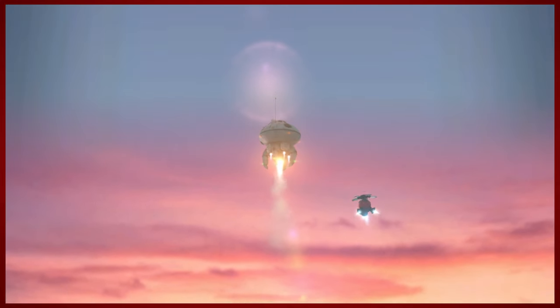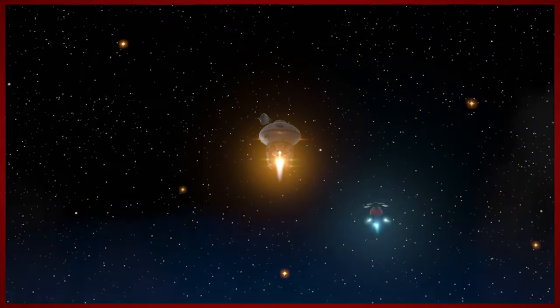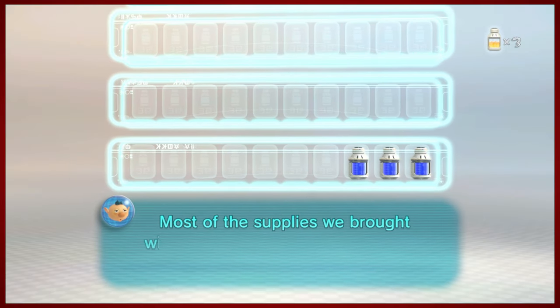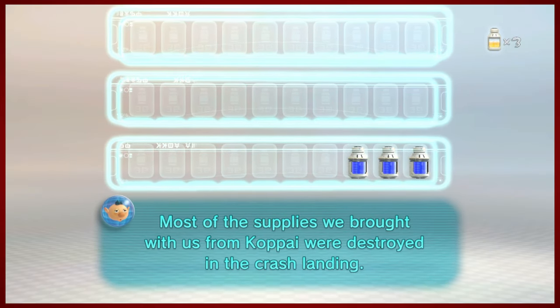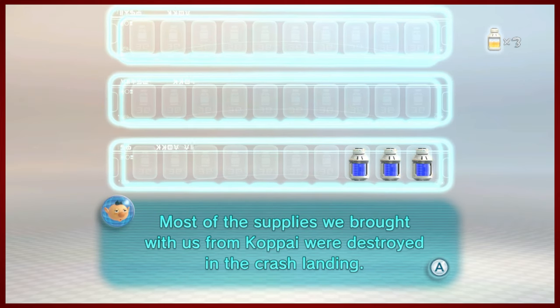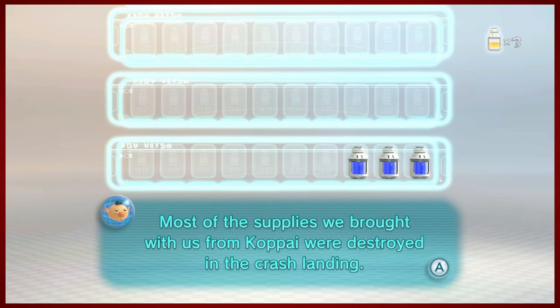There we go. The Onion will follow the ship, which I think is pretty cool — it becomes even more fun as things get a little more colorful. So we were brought to PNF-404 to gain supplies, because we're running out of food on Ko-Pai. All they brought with them were three days worth of supplies, which is unfortunate.